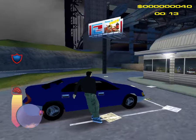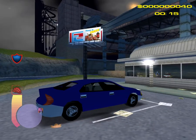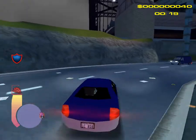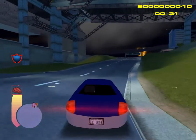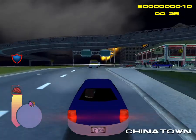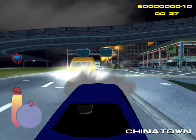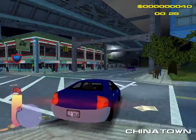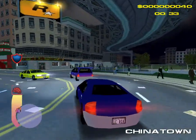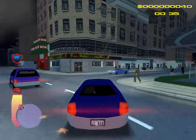Let's change cars — this looks like the Kuruma, but there are no car names in this mod. We just downloaded it and it's all free. Now we are in Chinatown and you can see the school — let's go to the school.